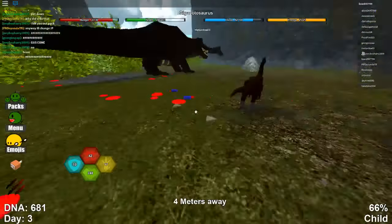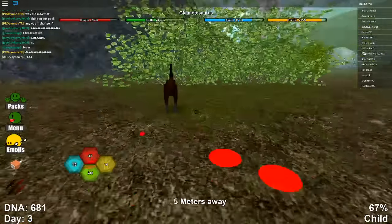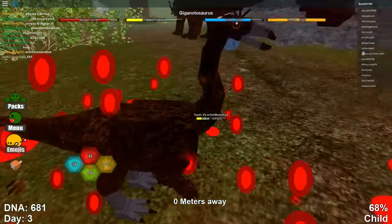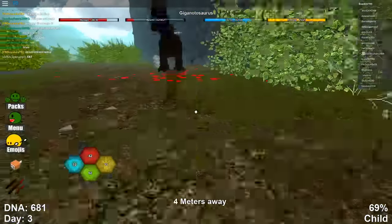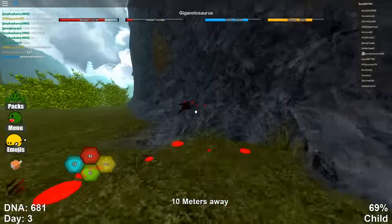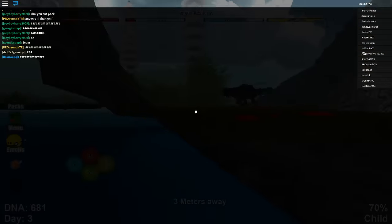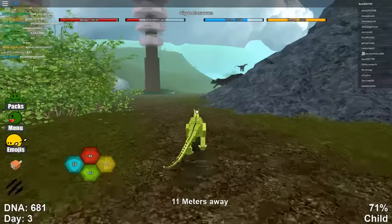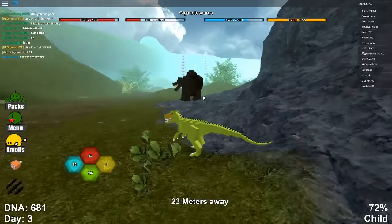We need some assistance here - come on guys, we need to kill this guy. I think this is the same dinosaur actually. How much health is he on? We might want to back up in a minute. We're on fine health, we just need to grow a bit more and get some water because we're running low. The main thing we need is to get water and food sorted.